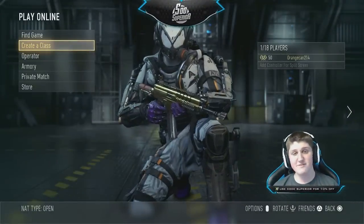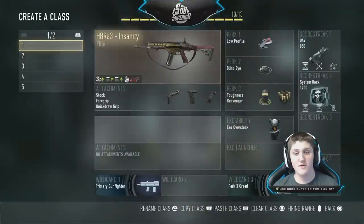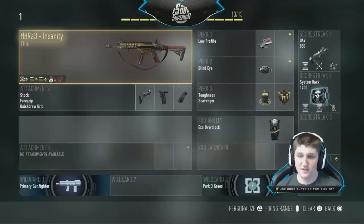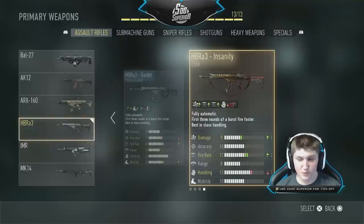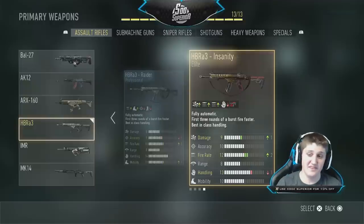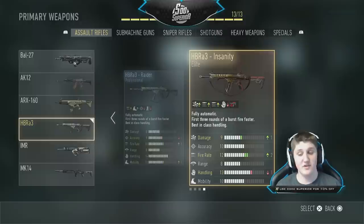Alright guys, jumping into the very first class — the HBR A3 Insanity. The Insanity is probably the best gun in the game, definitely one of the best elite weapons. If you look at the stats, it has plus one damage and plus two fire rate. Most elite guns have like plus one damage and minus one fire rate, but this one has more damage and more fire rate, just in exchange for not being able to put a red dot sight on it and handling.